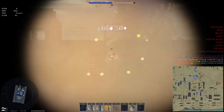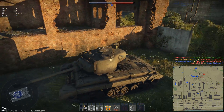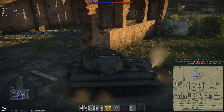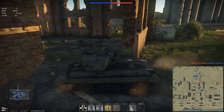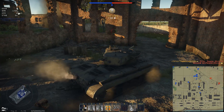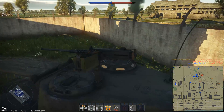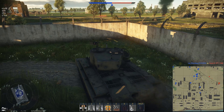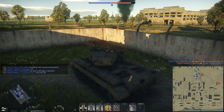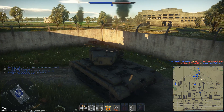The ammunition includes an APHE shell — the M82 — with 165mm of penetration and roughly 140 grams of explosive mass. That shell has served me really well across numerous tanks. There's also a solid AP shot with 189mm of penetration after the AP buff, and for heavily armored flat surfaces like a Jagdtiger, you can use the APCR M304 with 264mm of penetration.